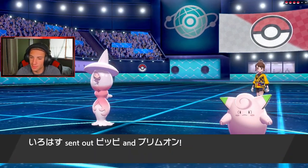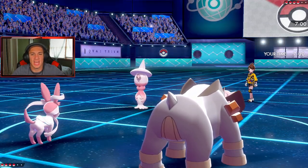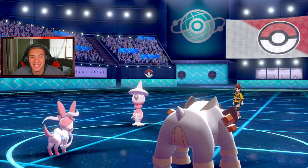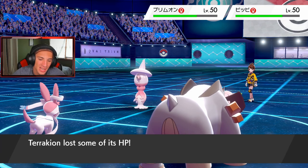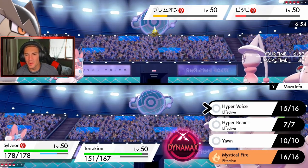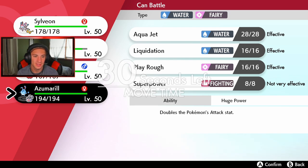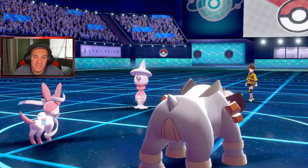Hyper Voice and Rock Slide should do work here. You don't want this smoke — Hyper Voice and Rock Slide for the KO on Hatterene. He goes for Follow Me — go ahead, you're going to be so mad when both of these connect. Rock Slide comes out — yes sir! Hopefully a flinch on Hatterene. He goes down! Get out of here — we got the flinch. This game is too easy! Getting Hydreigon in for a free swap but the battle was cancelled. That's three for three — absolutely dominated!